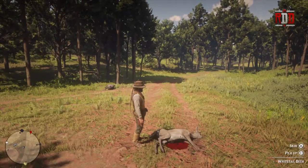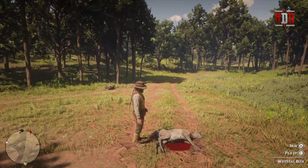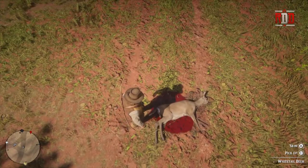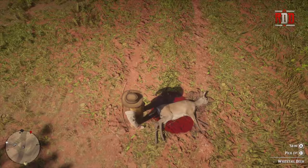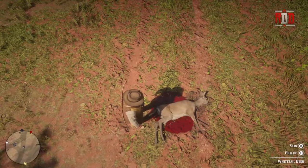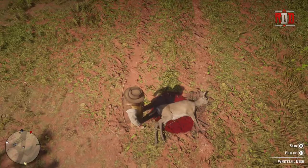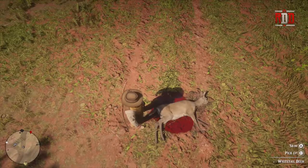Anyways, if you do it right you can just have them go down and not have to finish them off like that, so to speak. But once we have our dead doe you can see that we have options to skin it or pick it up. What I'm showing you guys is not necessarily how to hunt these animals, because I'm sure you guys know how to do that, but I want to show you the different options you have.